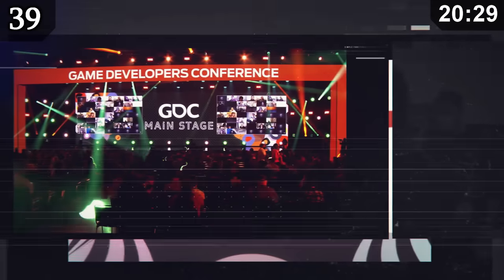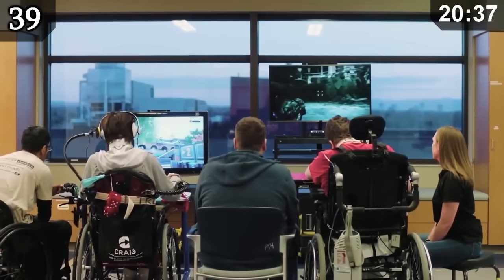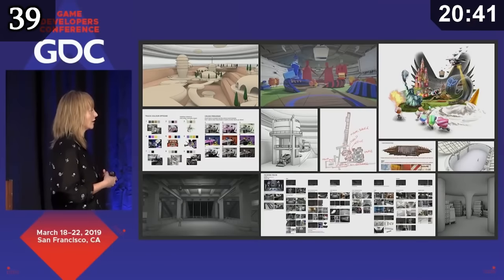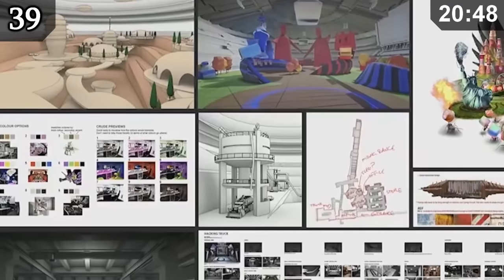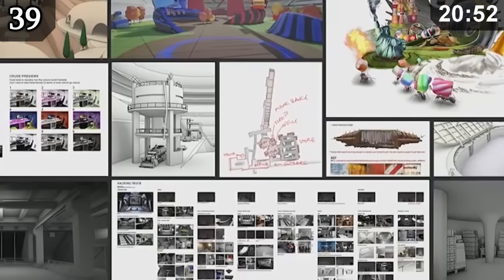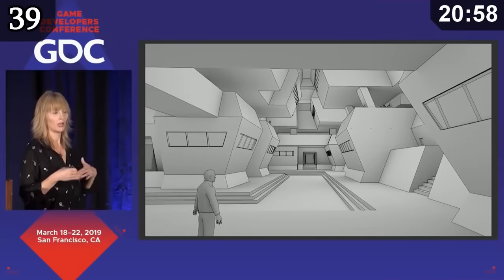Every year, a games developer conference takes place in San Francisco where developers share projects and ideas. On March 18th 2019, there was a GDC talk by Miriam Bellard, the art director for visual development at Rockstar Games. In this hour-long talk, she shows off interesting concept art and general beta content from some of the GTA Online updates. It's a really interesting video — the link is down below.